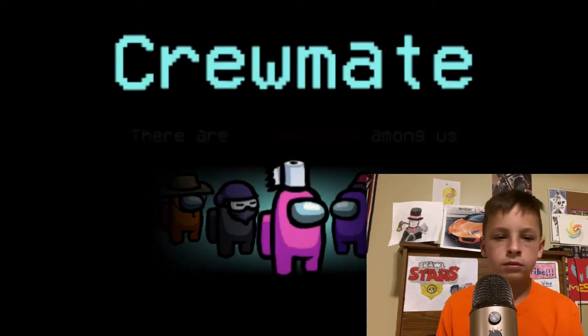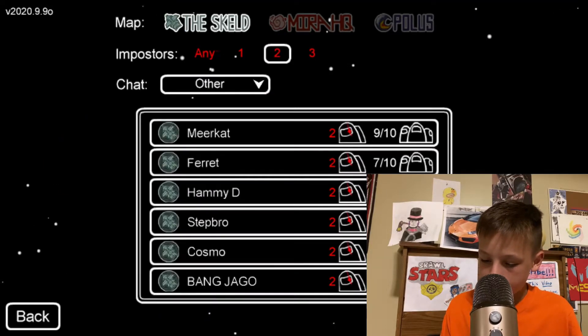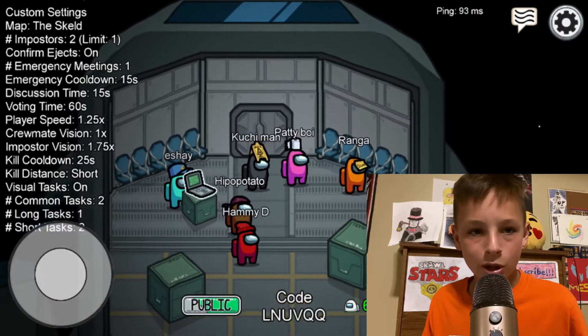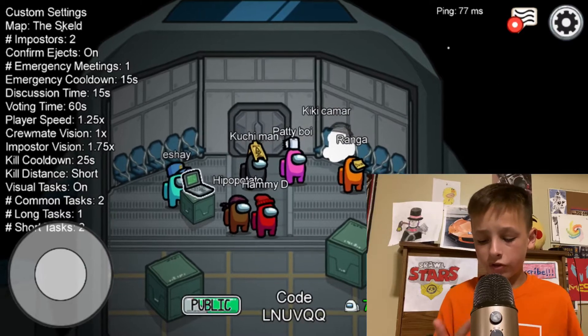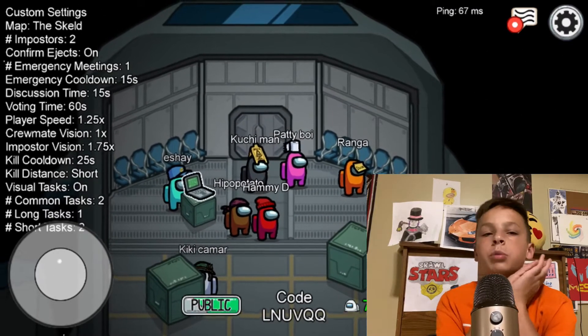We are crewmate — I do not want to be crewmate. So I'm just going to leave the game, find another game, and click on this one hoping that I get imposter, because imposter is so much more fun.